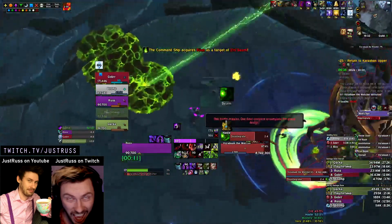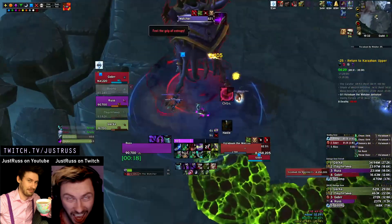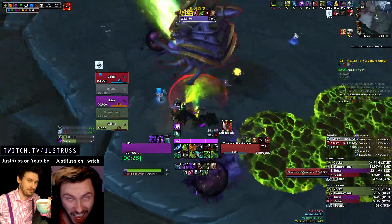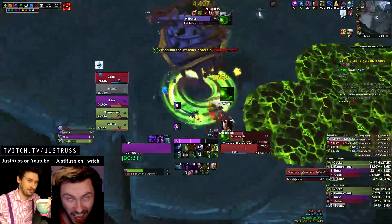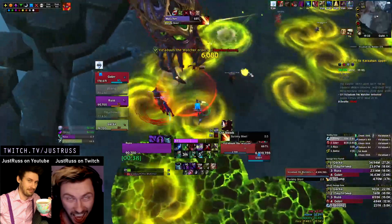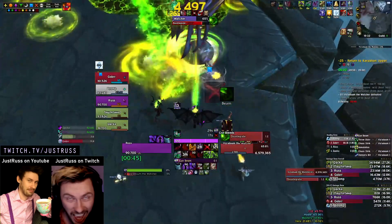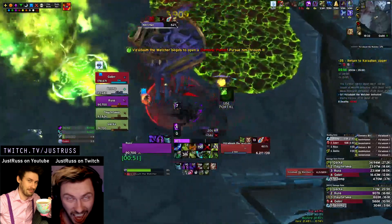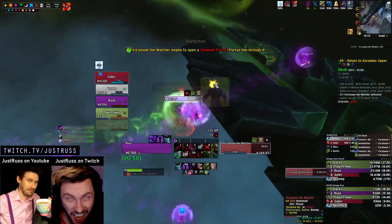Now onto the last boss — three phases. First phase: you see that laser beam following me around — kite it around the edge of the room. He's also going to do a frontal called Disintegrate — it's a very, very long cast time, so make sure you do not get hit by that. He's going to do these green swirly barrages that take quite a long time to come down, so you have time to move — sometimes just get off the boss and don't be greedy. There's also an interrupt to do. He's going to put a magic debuff on one player in Phase 1, two players on the second platform, three players on the third platform, and the boss phases at 66% and 33%. In general, pop your cooldowns on pull to deal with Phase 1.